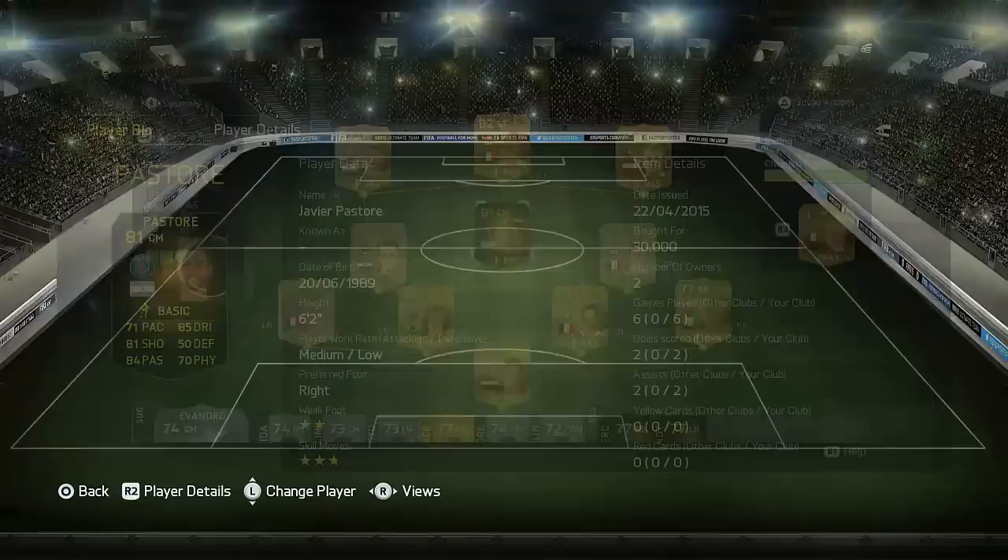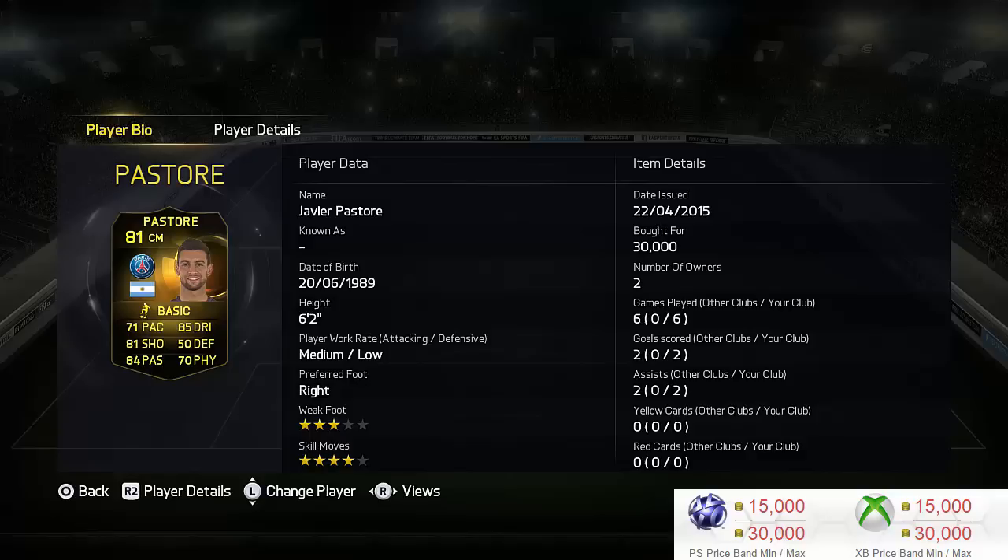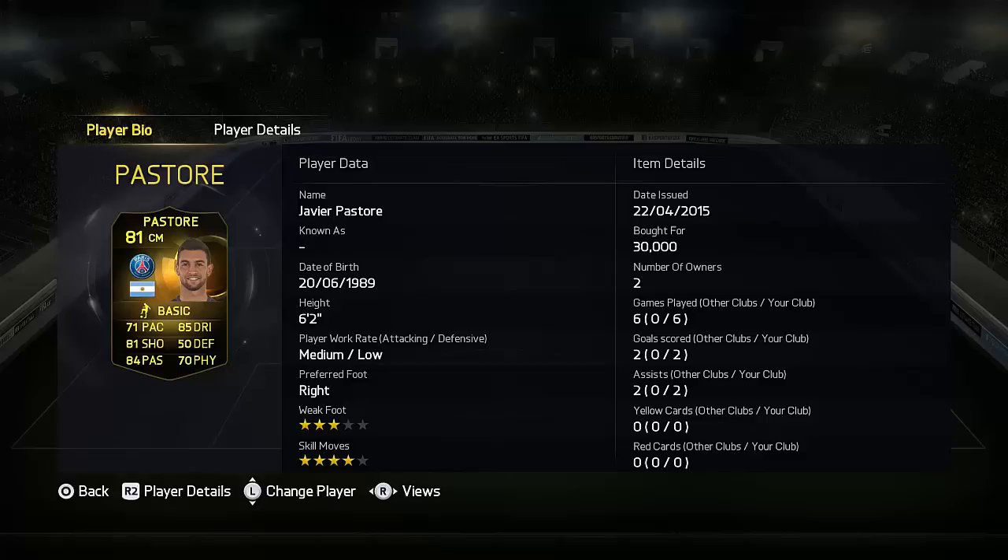Hey, what's up guys, scampv4 here and welcome to the Inform Pastoria review. As you can see, we've got him in a fairly cheap League 1 team and he cost me 30k, which is pretty cheap. He is insta-selling right now with quite a few pop-ups, so you have got a chance of getting him, but it is a bit annoying that he does insta-sell.